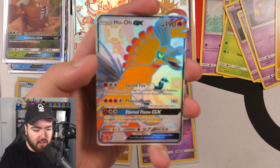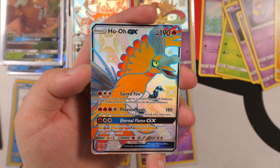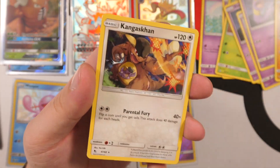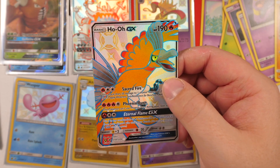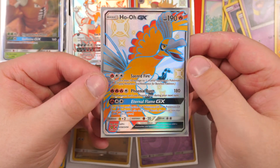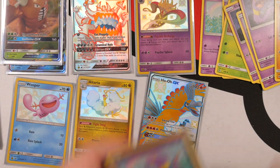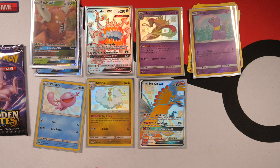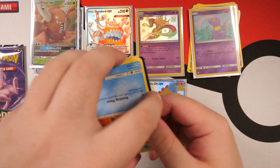Geodude — we have a Ho-Oh GX full art Shiny! Alright, focus! This is the second one I've got so this one will be available to sell. There we go guys — we have pulled a full art Ho-Oh GX! There's a Kangaskhan at the back, but yo the way this card feels — I can feel the outline. This is definitely one of the best looking cards in the entire set. Look at that orange! Beautiful. And we still have six packs left!